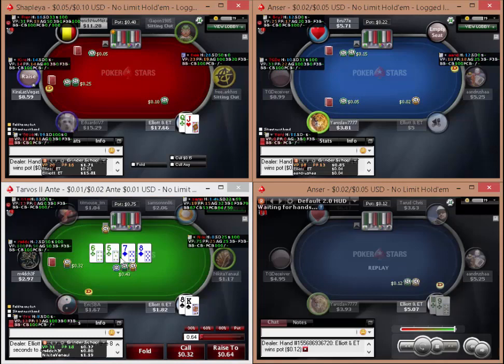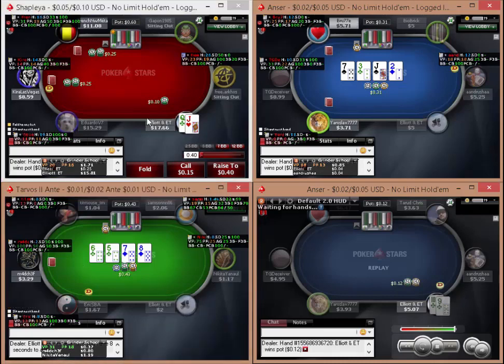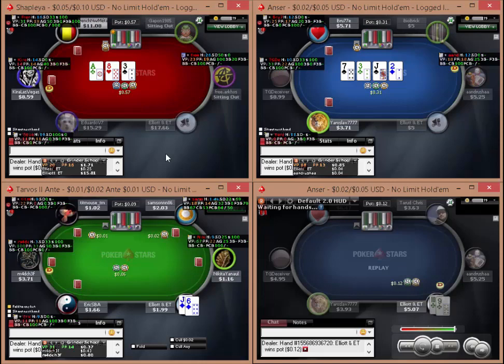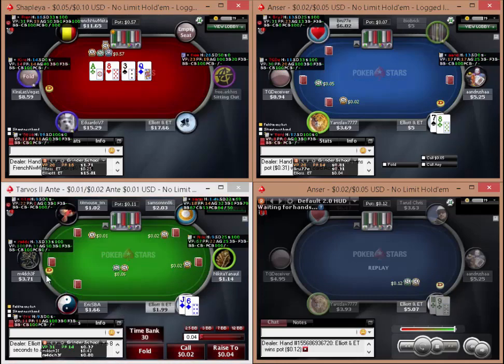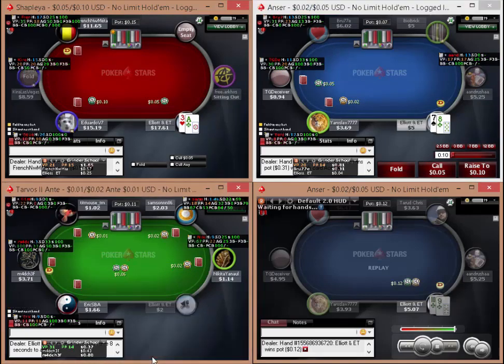I'm going to have to fold this even though I hit my top pair on table 3, because there's lots of two pairs in their range and also there's a possible straight. So I think I'm just going to fold that. This table may break but we'll see what we can get. The small blind is a 31-19, so that's a possible fish as well, but it's only 16 hands. Jack-6 on table 3 - if I was on the button I would consider isoing, but it's pretty weak and I'm going to fold. I don't quite fancy going multi-way with that weaker hand.